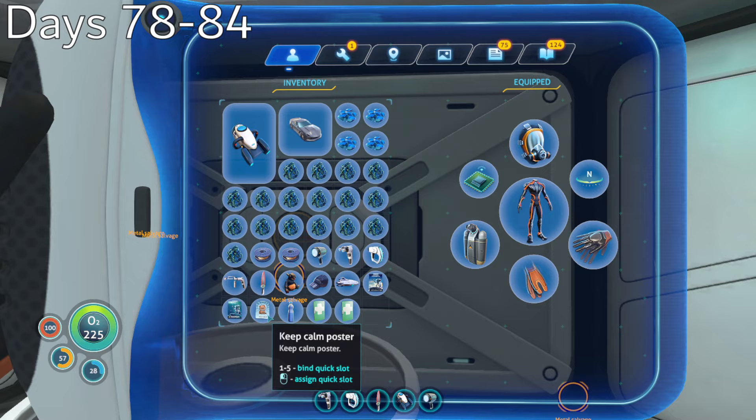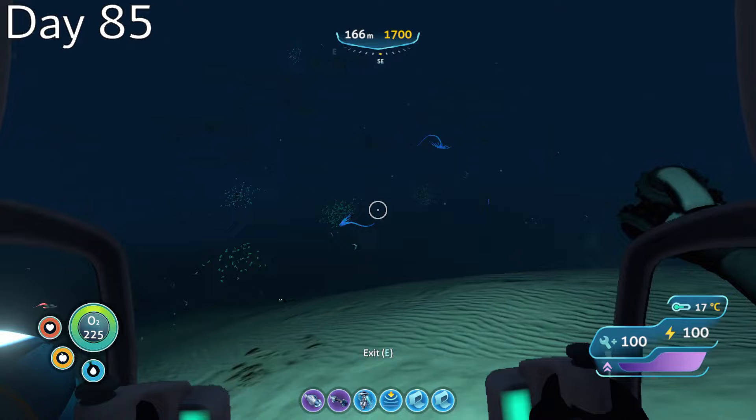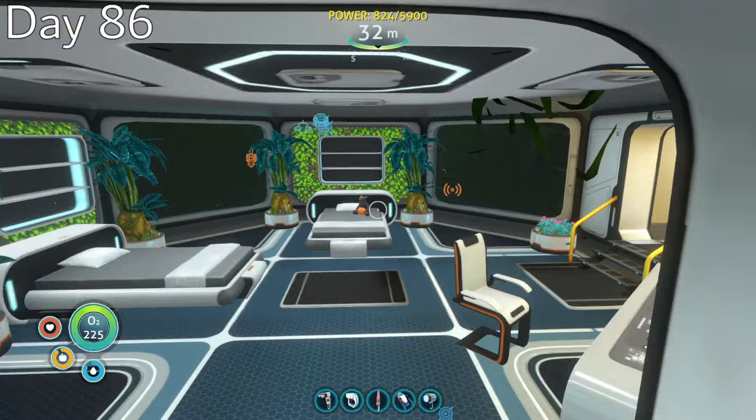If I didn't finish soon, I could run out of time to complete my remaining objectives before day 100. Day 85, I decided to take a break from base construction and took my prawn suit out to the northeastern mushroom forest in search of the cuttlefish egg. I swam down the length of a small underwater ledge, looking for a cave entrance. Once I found it, I carefully navigated my way through the passages and eventually found the cuttlefish egg.